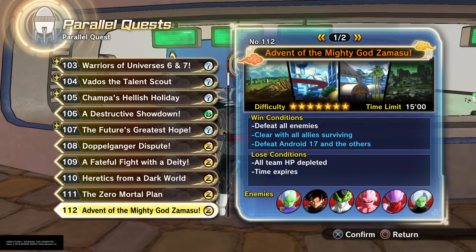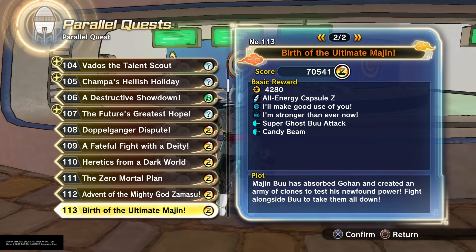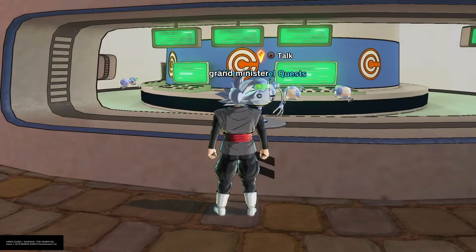This one does take a bit of time because you have to fight Zamasu, Goku Black, Cell, Majin Buu, and — I can't remember that other dude's name, I'll just call him Dragon Guy — and then you have to fight a few Zamasus. So it's a bit of back and forth, but that's how you get those.